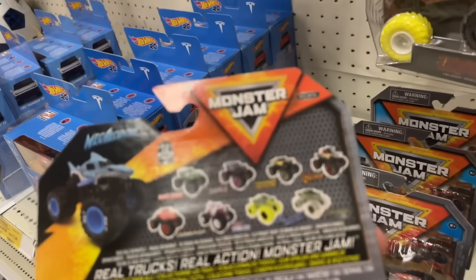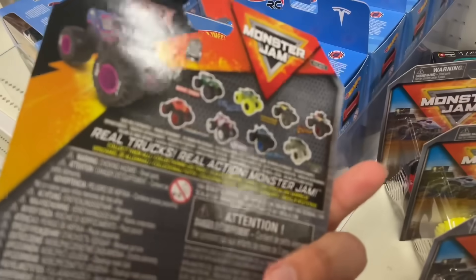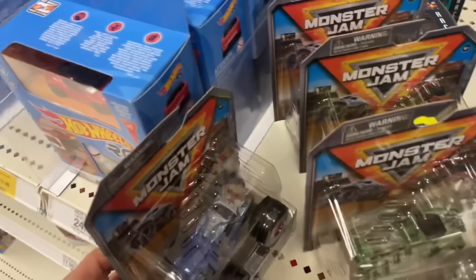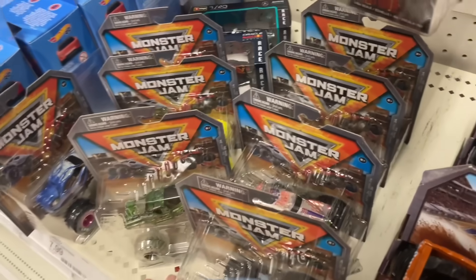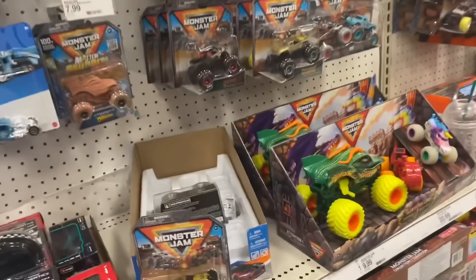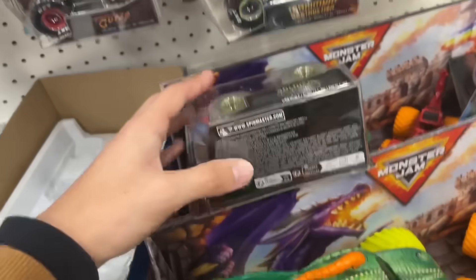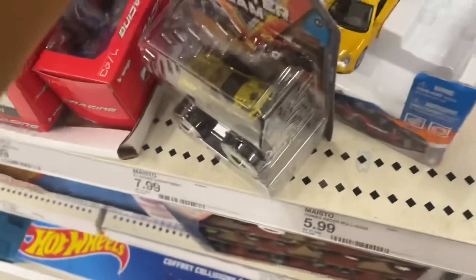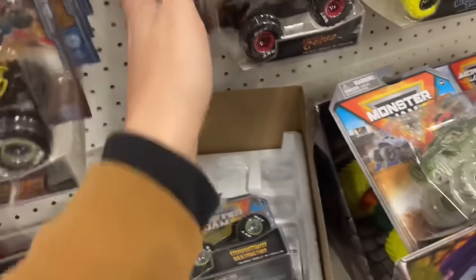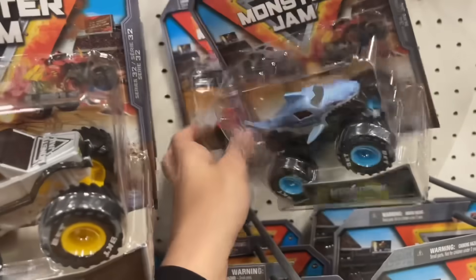Everything's here except stabilizer, so hopefully I can find one at another store. Check that out — we have eight out of nine, so not too bad. The one I don't have is not the chase or any of the ones I really care about, so we're good. Another Target, and look — just laying right there. I swear this is not the same Target. Another Gold Max D — they still have both Gold Max Ds. I guess there's two per case. Another Pirate's Curse, Blue Thunder — there's a stabilizer right there, so just completed the set.